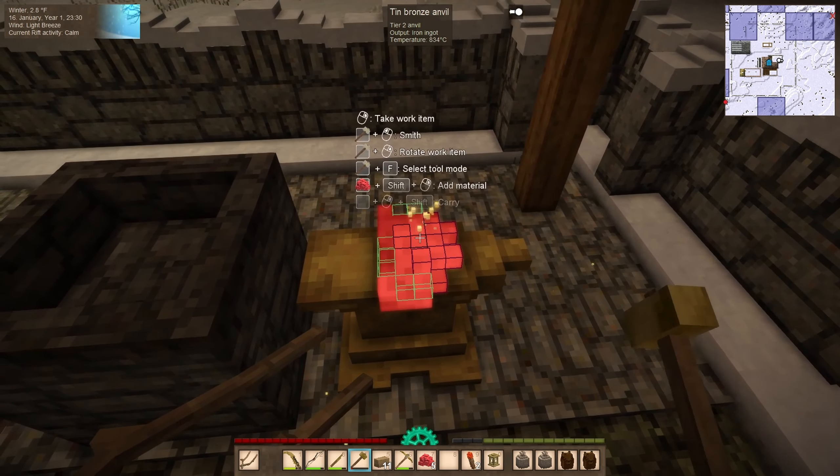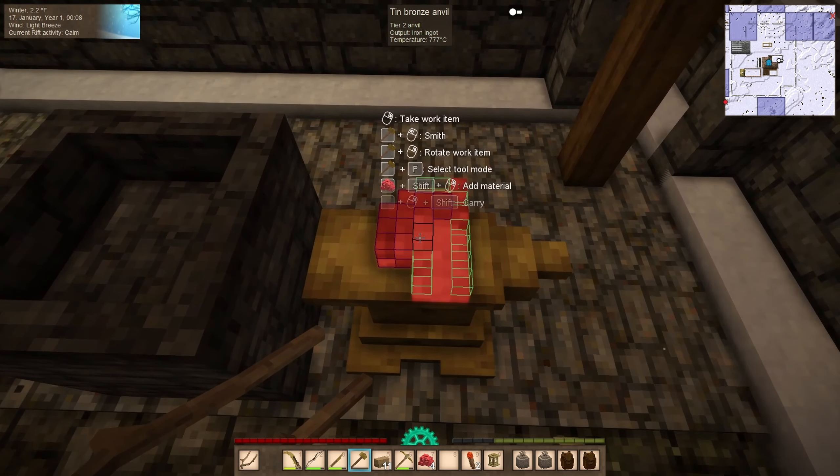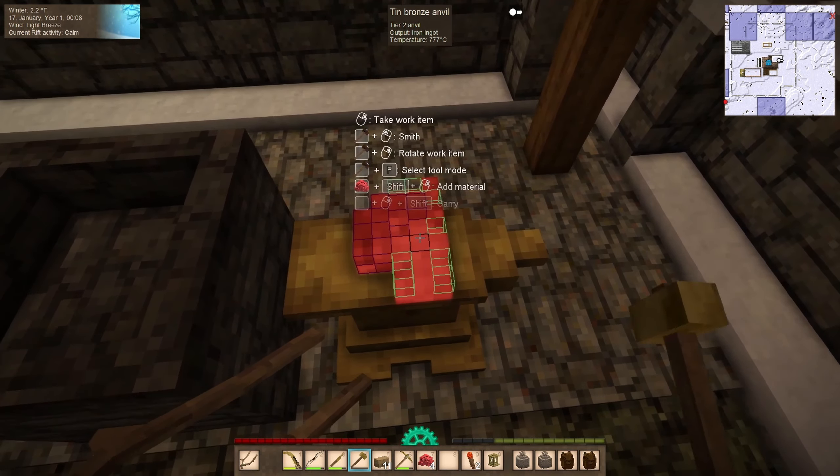That was actually pretty easy. The reason I staggered the bloomeries is so I have time to work on my first batch while the second batch is still cooking. Now we've got our first iron ingots — we have officially entered the iron age! Once I'm done hammering these out into the proper form I'll look at making our first iron tools.